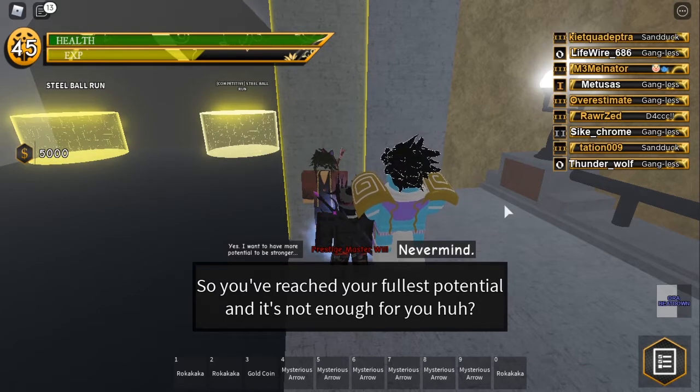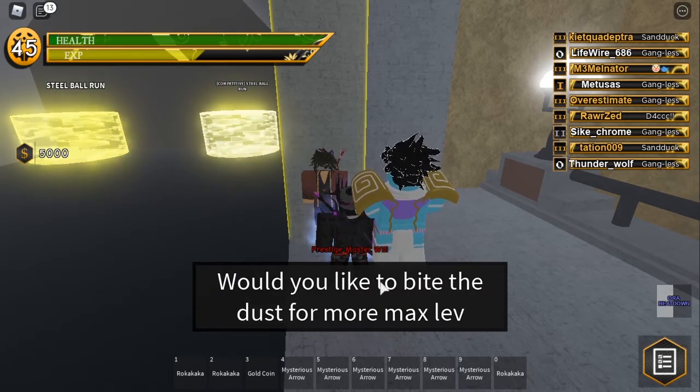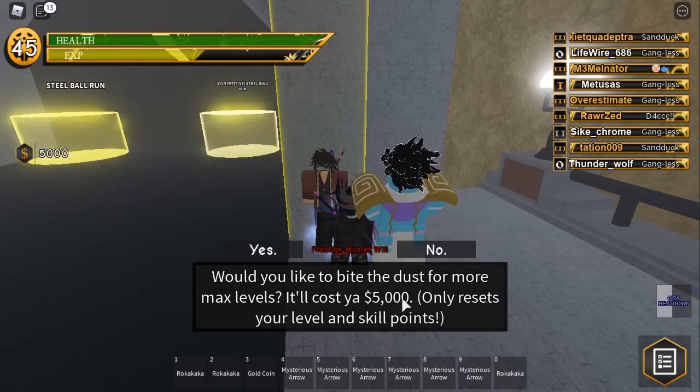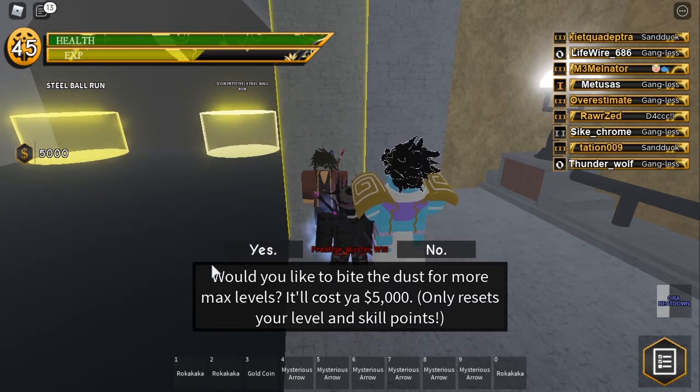If you're prestige 0, that would be level 35. Prestige 1 is level 40. Prestige 2 is level 45. And prestige 3 is level 50. Prestige 3 is the max prestige you can be. So you press yes. "Would you like to bite the dust for more max levels? It'll cost you 5,000. Only resets your level and skill points." If you don't want to, you just press no and keep all your levels. If you do and you want to get to the next prestige, you press yes.